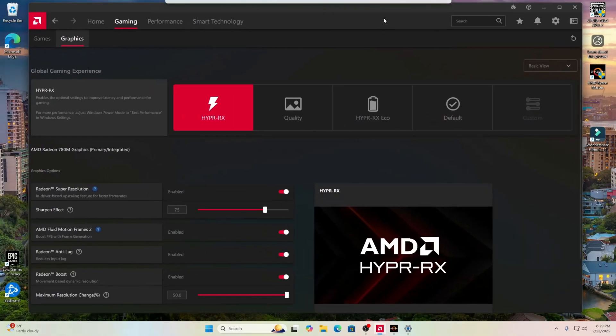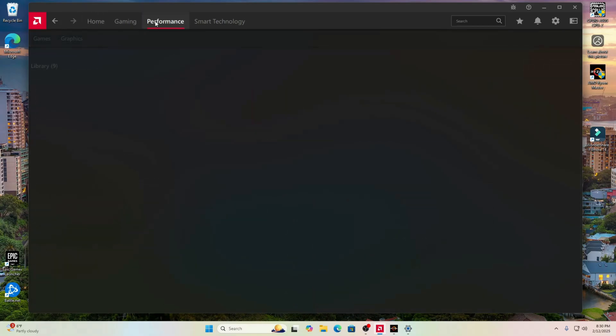As for this, this is the AMD Adrenaline app that you will need if you are going to get this CPU or any of the G series from Ryzen. HyperRx is well known for being the best for FPS. It has Super Resolution, Fluid Motion Frames 2, Anti-Lag, and Boost — all of these were on. You can go to Quality, and it's pretty comparable, but based on my research HyperRx is definitely the one you want.